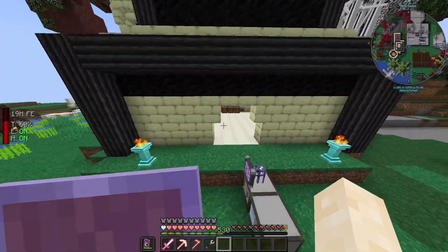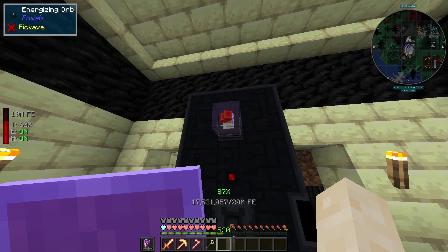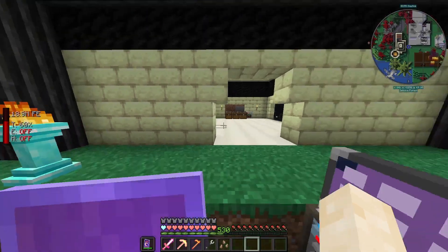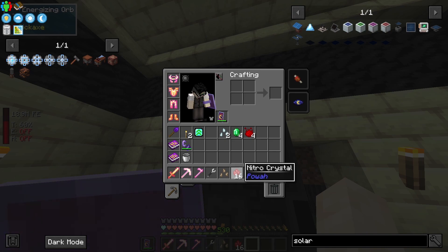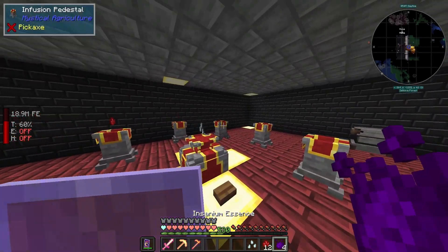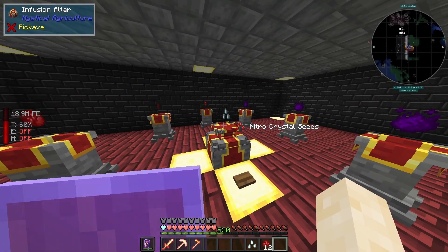Grind time. Let's see how the nitro crystals are doing — we've still got a little bit more time. Back to grinding. There we go, nitro crystals. Let's go make the nitro seed — nitro crystal, insaneium, nitro crystal seeds. Let's go.